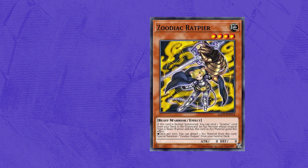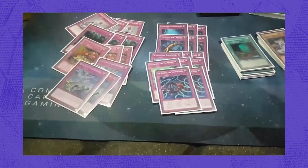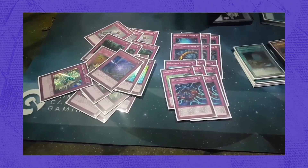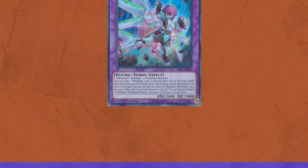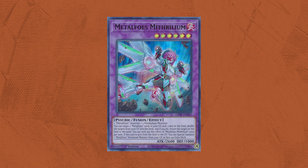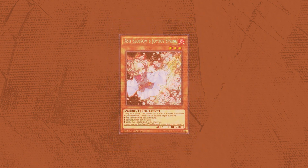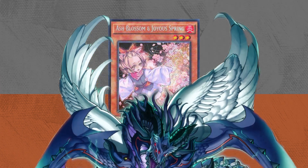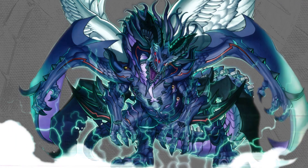To set the stage, the meta is absolutely flooded with Zoodiac variants. However, against all odds, Joshua Schmidt has just won YCS Prague with 60-card Paleozoics. Metal Foes Zoodiac is the new most popular variant going around, taking the majority of top-cut slots at YCS Denver by far. Little did we all know that one card in the new set would prove over time to be more powerful than every other card in the entire set. It's called True King of All Calamities. Printed as a super rare, it was considered, well...